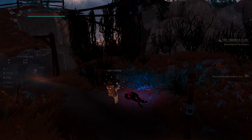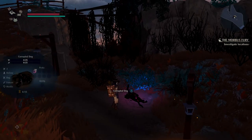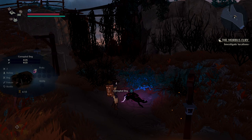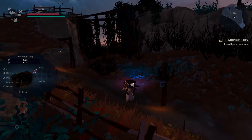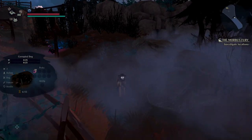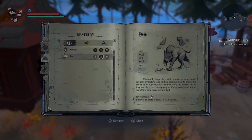You'll be examining creatures, items, and resources to determine whether they're beneficial for you. There's a corrupted dog in this clip, and you can see stats like damage, health, and a few others. This is a big part of the game — you need to research lots of creatures and items. Your journal lets you look up resources and see what they can do for you.